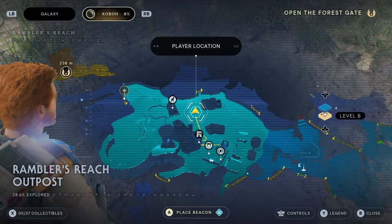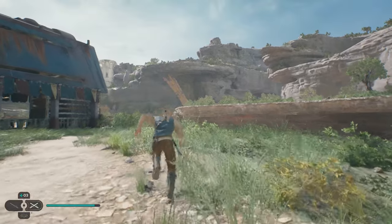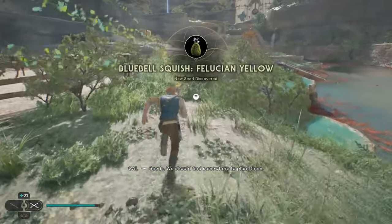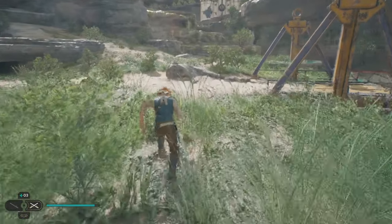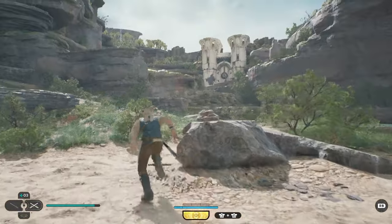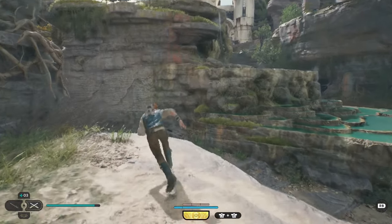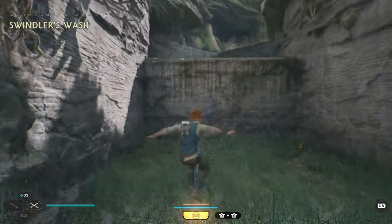Once we get over here, I'm going to open the map again, and we can see that it actually wants us to go over here to the left. We're going to keep heading this way, and now it wants us to head through this ravine path here.